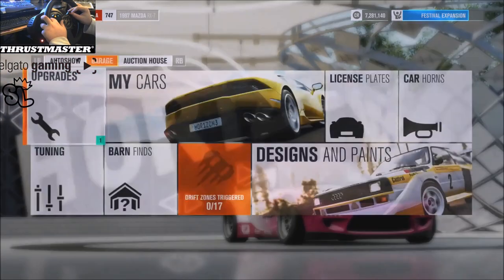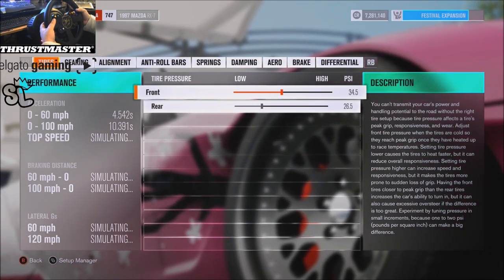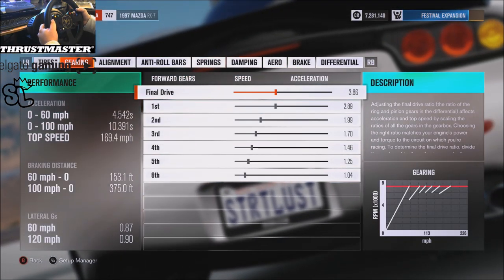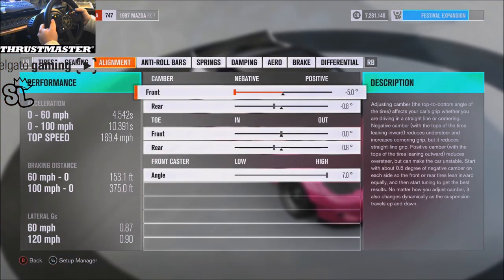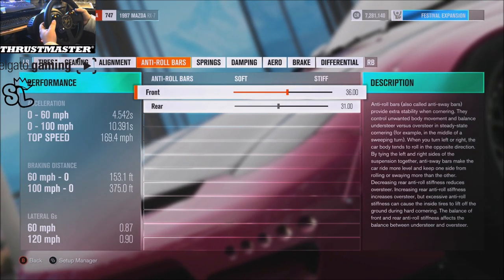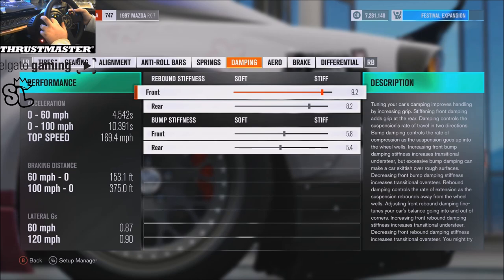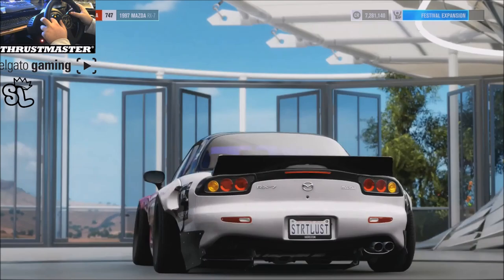I'm gonna show you guys the tune. I forgot to show you guys how much power it made. The tune is the same guys: 34, 26 — you know, 0.5 at the end of each of those. Gearing — go ahead and pause it there, write that down. Camber is literally the same: 58, 87. Simple as that, 36, 31 for the roll bars, 594 and 162 for the springs, slammed, 92, 82, and 58, 54 for the rebound and bump. 40, 80 for the brakes and a locked diff.